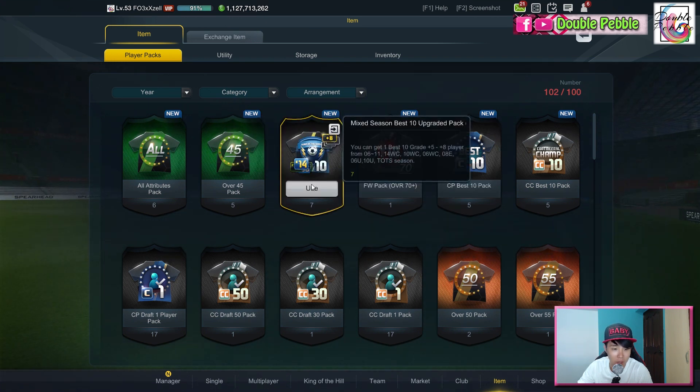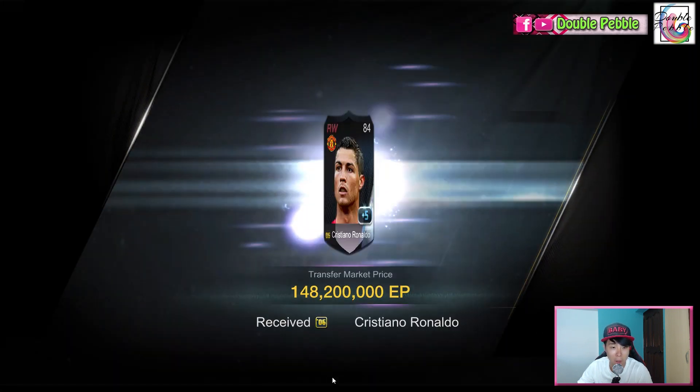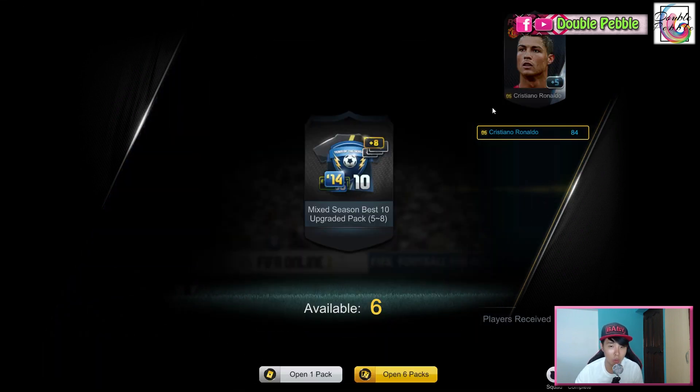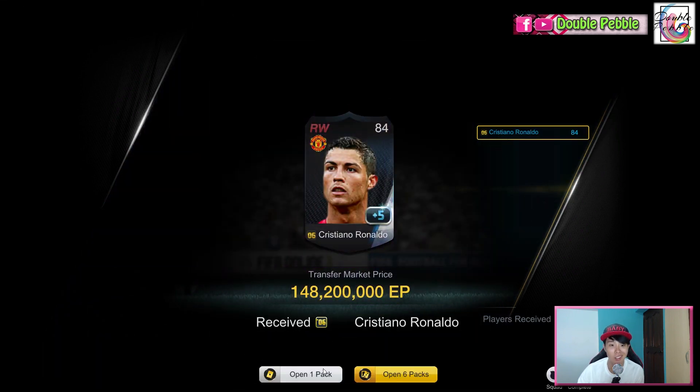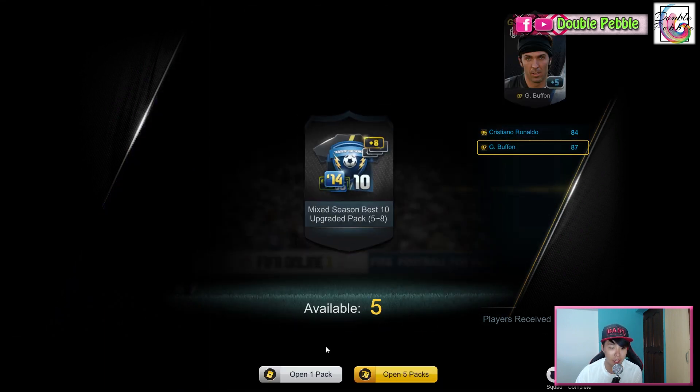Opening the Mix Season packs — got seven of them for some reason. The first one is Cristiano Ronaldo at 148 million. Next up, GG Buffon.